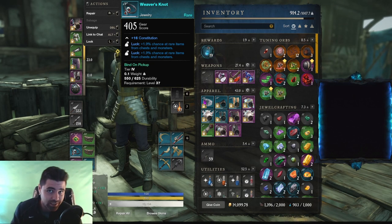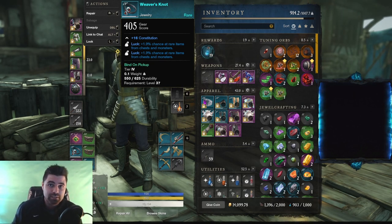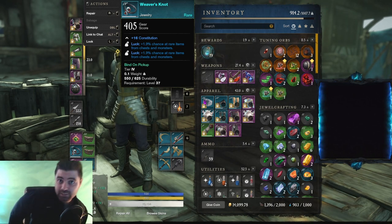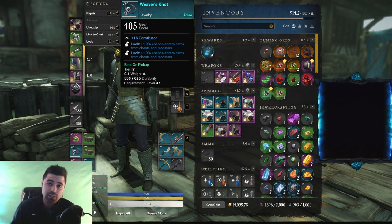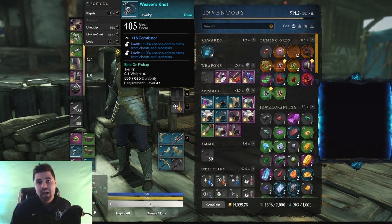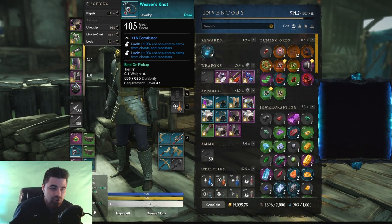For those wondering, Weaver's Knot is a ring that you can get through doing side quests in Weaver's Fen. What makes it so valuable and easy to overlook? Well, it has double luck perks — each 1.9% for a total of 3.8% luck. This is the highest amount of luck you can get on a ring, which means it's quite literally the most valuable ring you can put on, because luck increases your percent chances of getting better everything — better materials, higher tier materials, gems, watermark — luck is used to increase everything.